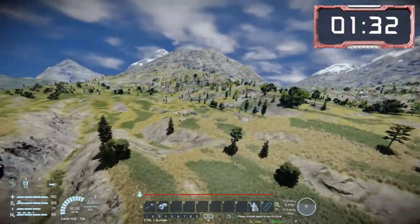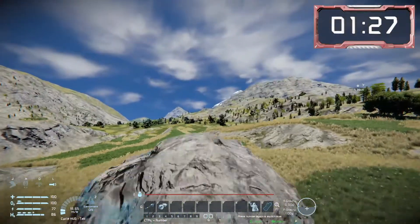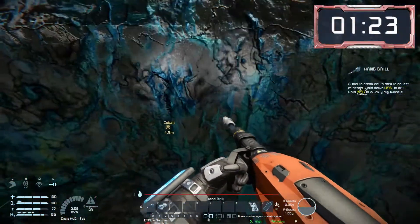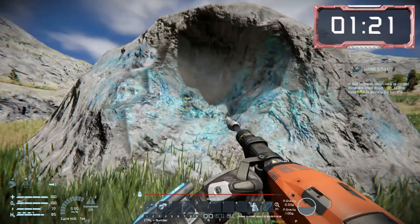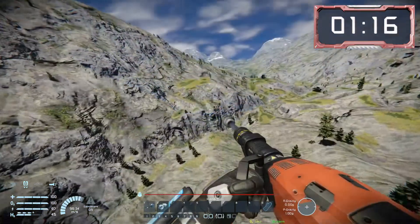The next place we can get some ore is from randomly generated boulders. These are on the surface so they're quite easy to see visually, and of course not having to dig down makes the most of using your hand drill. But if we want bulk resources we're going to need to go underground.